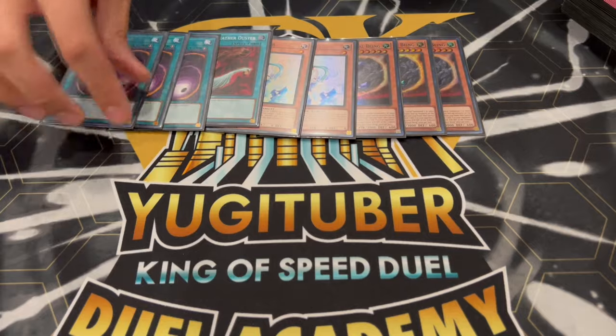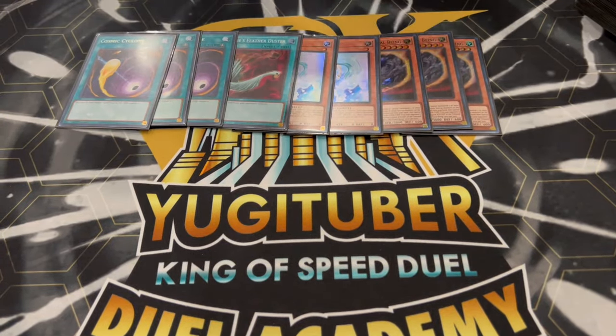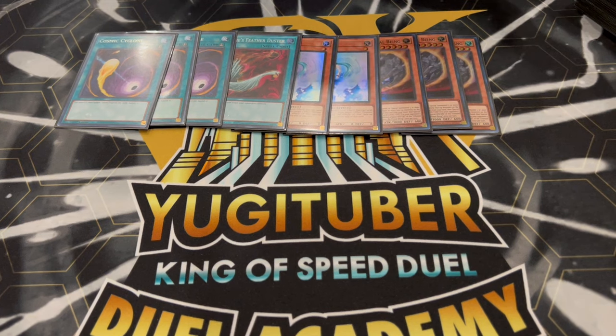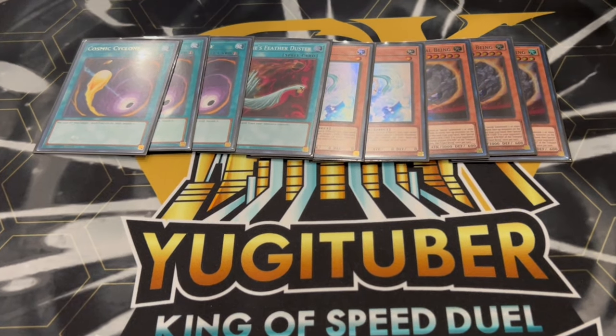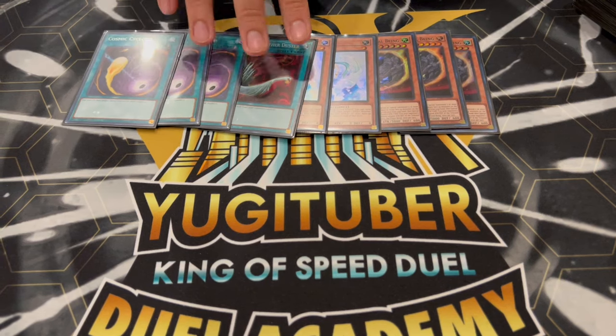We're playing 1 Harpie's Feather Duster and 3 Cosmic Cyclone — this is really important for the back row matchups. We can play Evenly Matched but I just don't like it because I want to win the game, so we're playing Cosmic Cyclone instead.